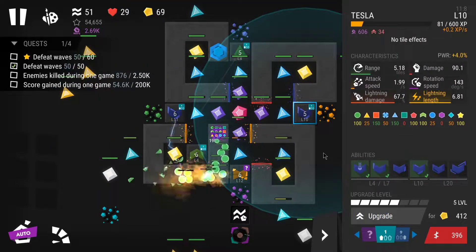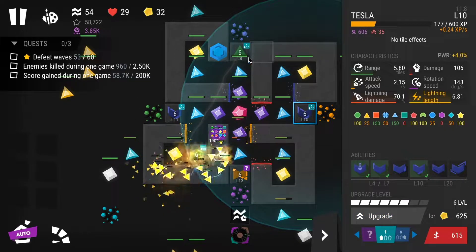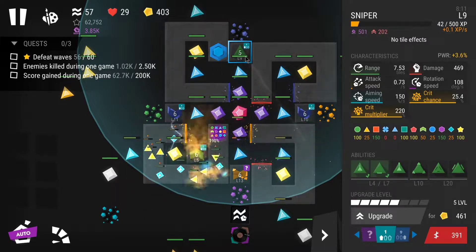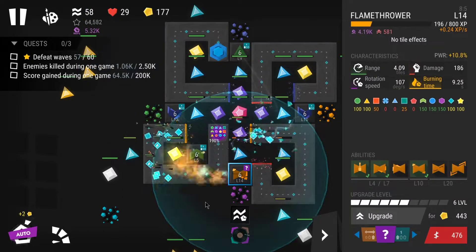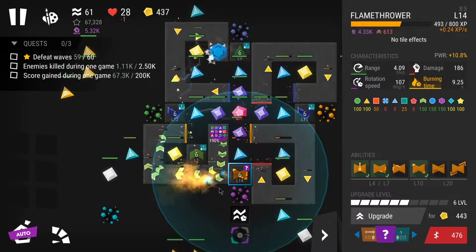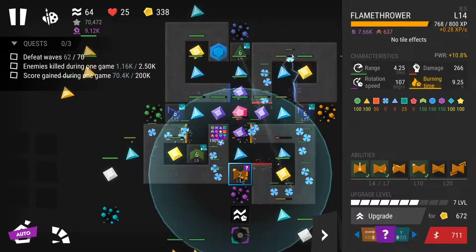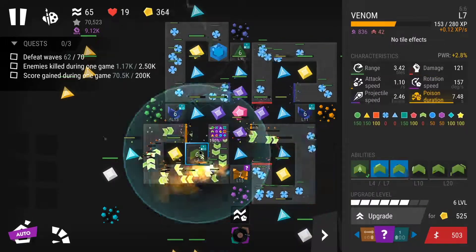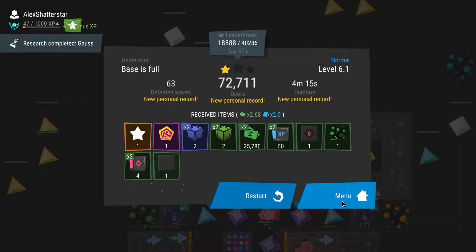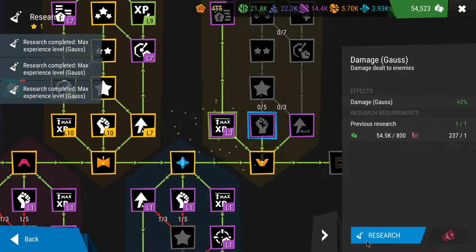I lacked lightning damage — my teslas weren't strong enough to destroy the crystals fast enough. Once enemies got their HP boost approaching wave 60, it became extremely hard to destroy them and they pushed more and more forward. Eventually a double flying wave of helicopters killed me because even two teslas didn't have enough damage. I only got one star, which was pretty sad.